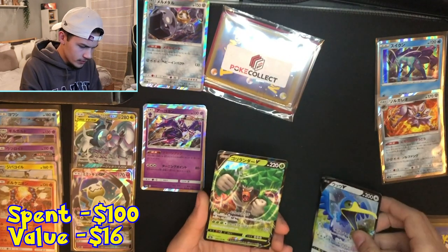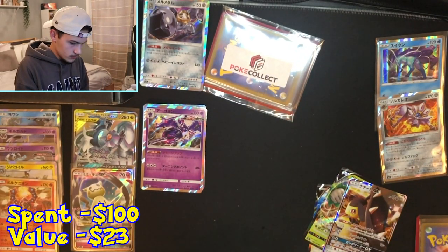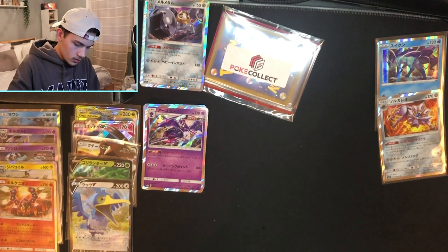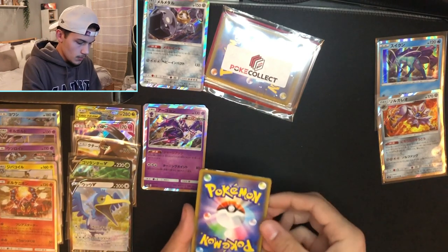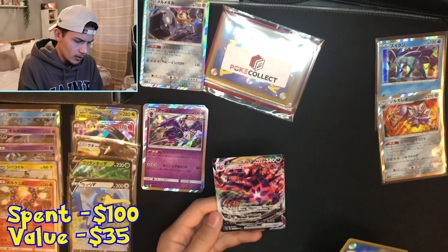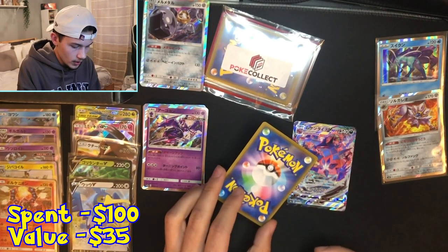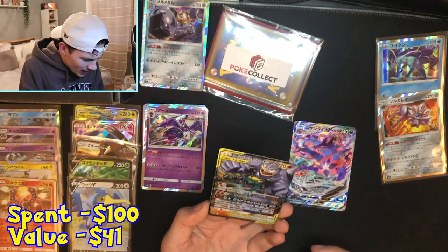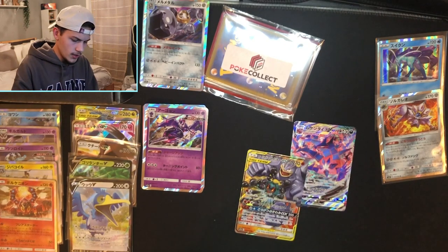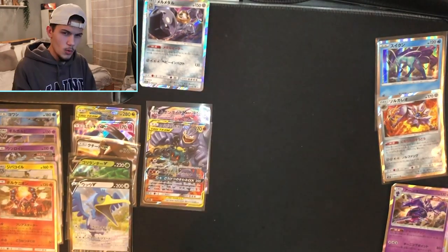We got a Cramorant V, a Rillaboom V, and a Mawile GX — I'm going to sleeve all of those, and all the holos as well. Now the cards in the top loaders are usually the better ones. We got an Eternatus VMAX Full Art — I think I pulled this out of my Eternatus Elite Trainer Box opening and it's worth a good amount, especially graded PSA 10. And then we got what I believe is a Tag Team Machamp, some kind of Shadow tag team.